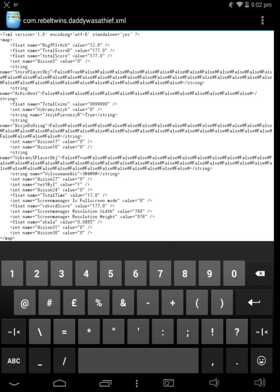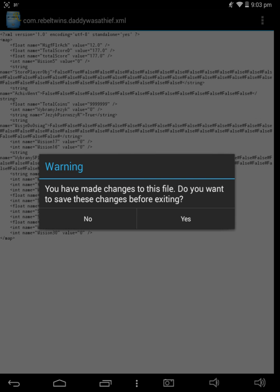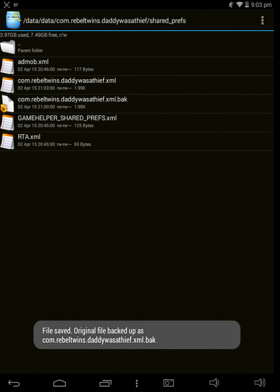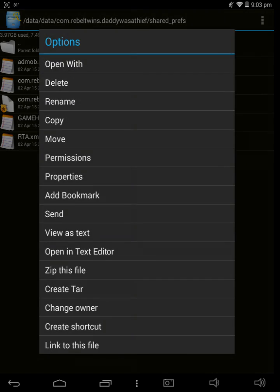I just close it back. It says 'You have made changes to this file — do you want to save the changes before exiting?' Press yes. Now you get an extra backup file below the one you just used — just delete that one. Now you're done, just close the app.